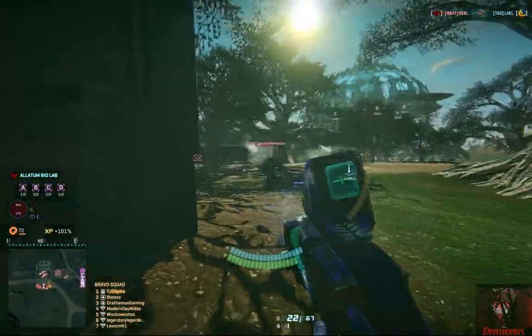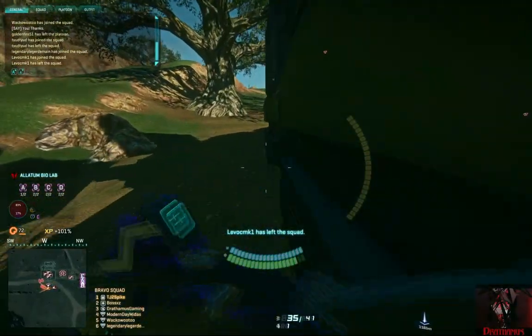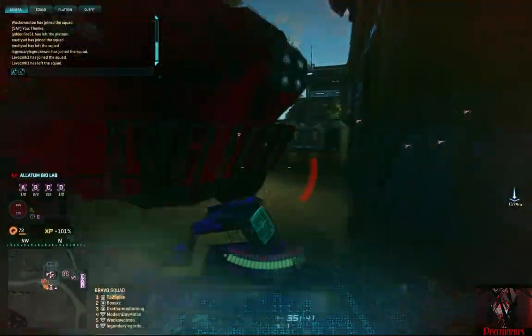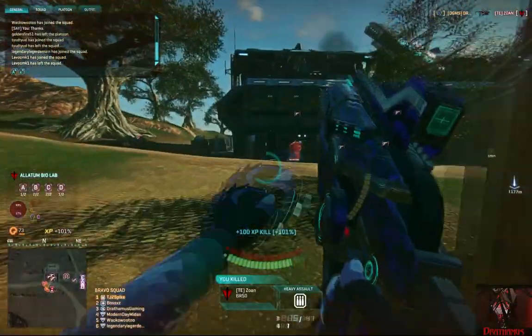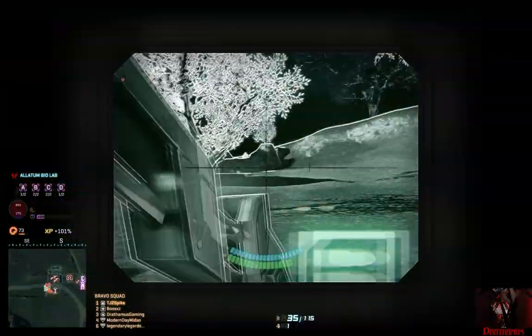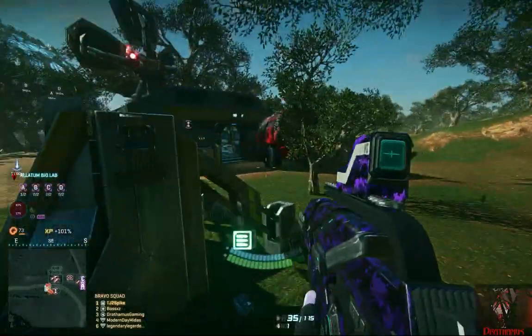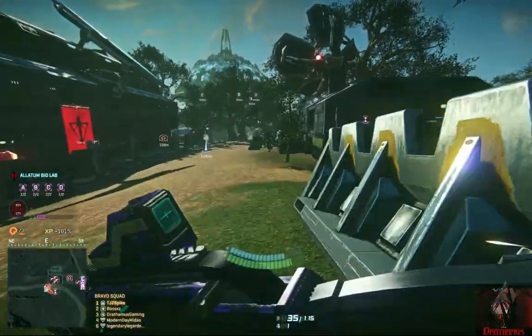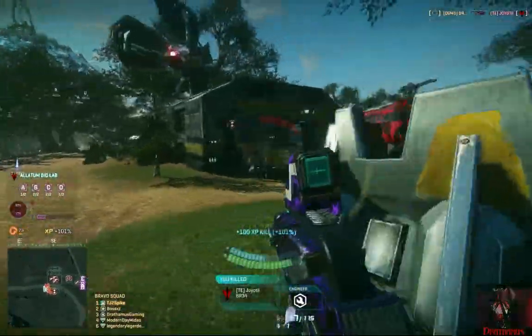This weapon sports superior hipfire to any other weapon class in the game, while having possibly the worst aim down sight accuracy in the game as well. Of the three new submachine guns, the Vanu Sovereignty's holds the middle ground between stopping power and fire rate, making this SMG a well-rounded weapon for all occasions. Due to how the weapon class is built, though, the Iridani falls short for any fight past medium range, rendering it near useless as an all-purpose weapon.